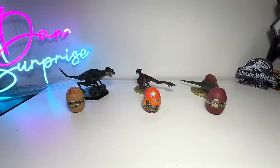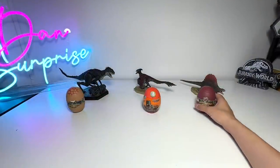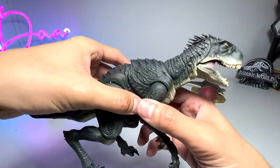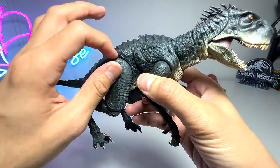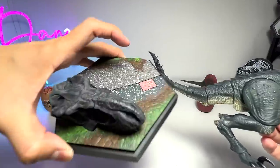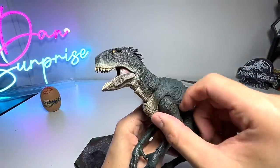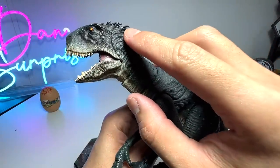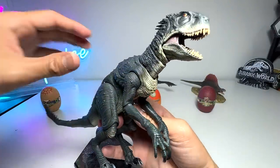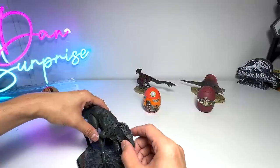Let's begin our collection video of Scorpius Rex, Pyroraptor, and Dimetrodon. Our very first Scorpius Rex figure is kind of like an independent designer-made dinosaur. It's a very nice Scorpius Rex. It comes with a stand, but the stand actually broke and it fell just now and broke some of the spikes. You can see I put some glue - it's looking really bad. I'm very sad because this figure cost quite a fair bit of money, and now that it's broken, I'm very heartbroken.